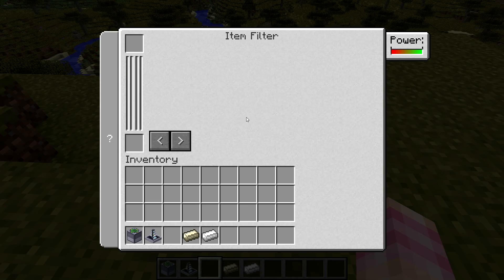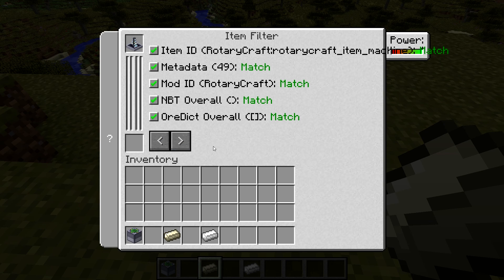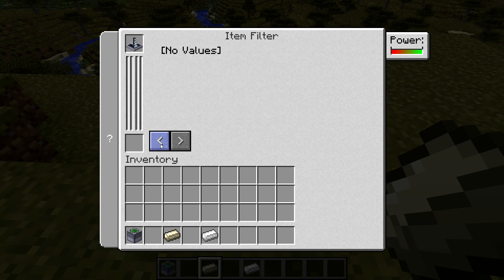The item filter is an interesting device. You take any item — like I could take the chunk loader and stick it in there — and it's going to tell you some information about the item. It gives you the item ID, which could be useful by itself for looking up IDs of blocks and items. It's got some metadata, it shows a mod ID so you know what mod it's in, NBT data, and ore dictionary data. And there's another page but not for this one.